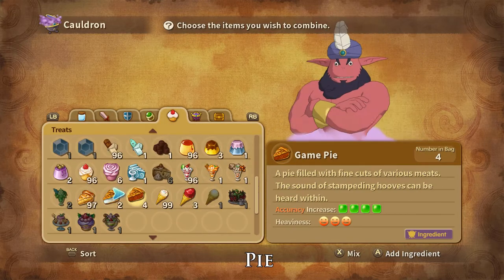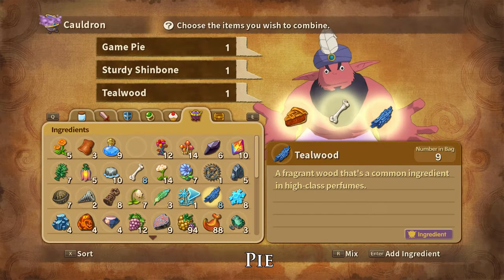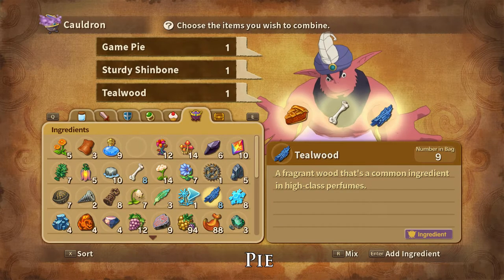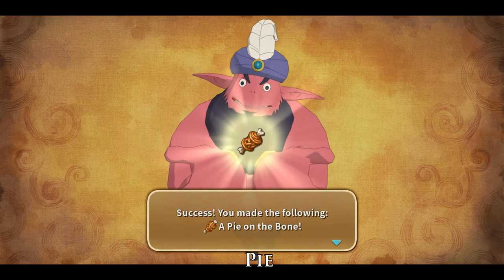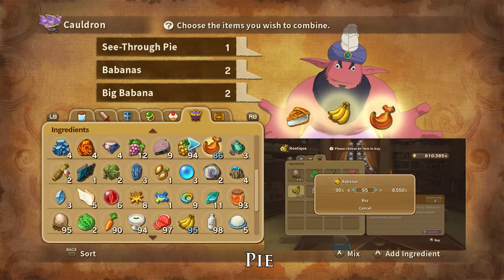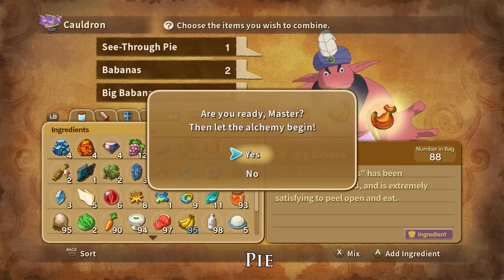Pie on the Bone can be crafted with one Game Pie, one sturdy shin bone, and one teal wood. Sturdy Shin Bone can be foraged for in the Giant's Tabletops and are dropped by and stolen from Dinoceros, Hurley, Mama Sasquash, and Psychophant. Teal Wood can be foraged for in multiple places in the Winter Isles and are dropped by Aura Lenx and Paladin Partridge and stolen from Paladin Partridge. And that is how you craft Pie on a Bone. Golden Pie can be crafted with one See-through Pie, two babanas, and two big babanas. Babanas can be bought from the Alma Moon Hutique and are dropped by Yellow Bunches. Big Babanas can be bought at the Crypt Casino and are dropped by Hierophant and Aye-Aye Catchers and stolen from Hierophants. And that is how you craft Golden Pie.